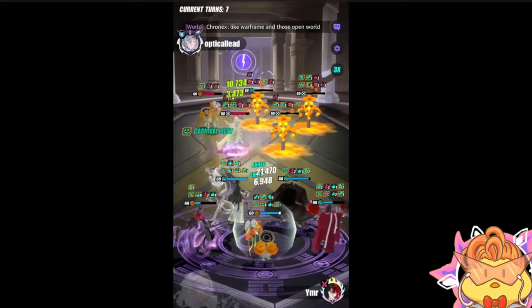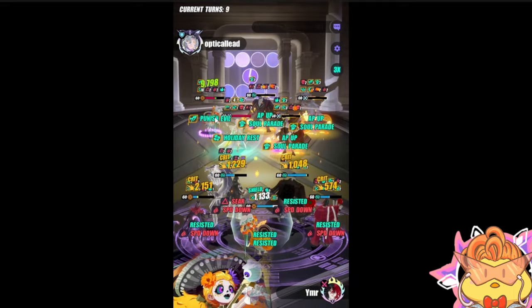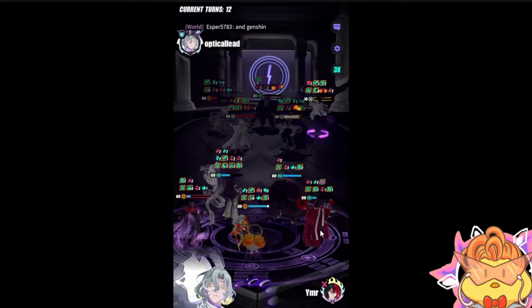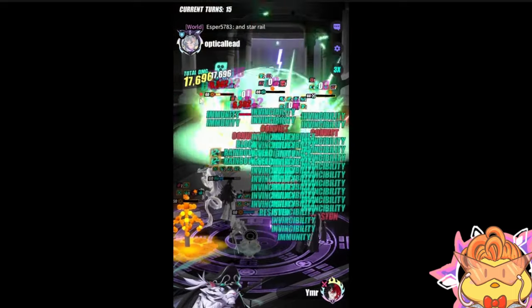Now you can see the buff blocker is on Jinchu. Enemy Mavis takes her turn — she has crit rate up from her passive but is not able to apply the crit rate up buff to Jinchu. Even though she applies holiday rest and other griefless things, the golden realm buff doesn't count as a buff. With Jinchu unable to get the buff, Mavis cannot get the intimidated buff — she only gets punish evil from landing debuffs, but not intimidated.